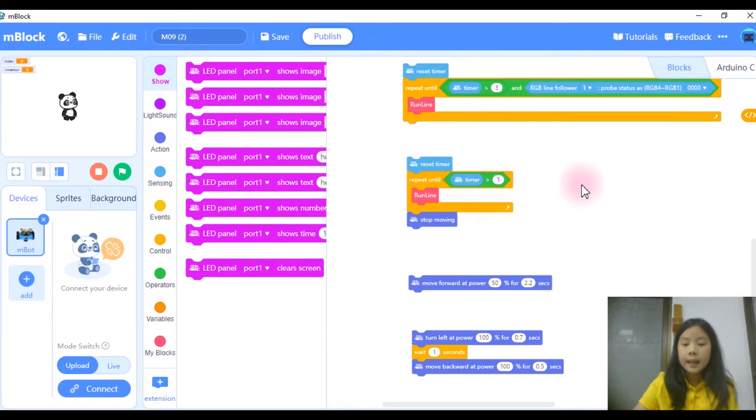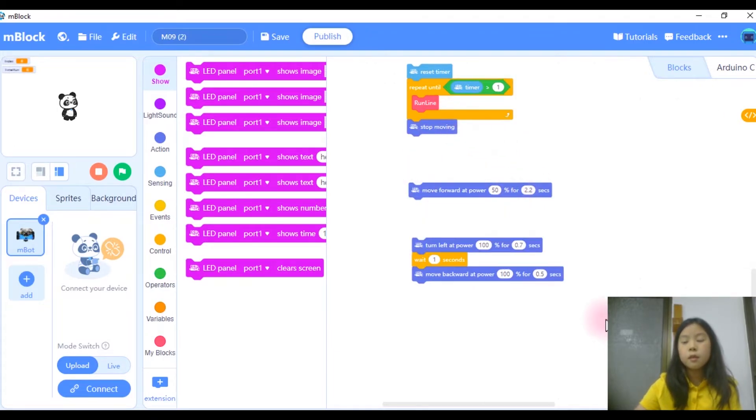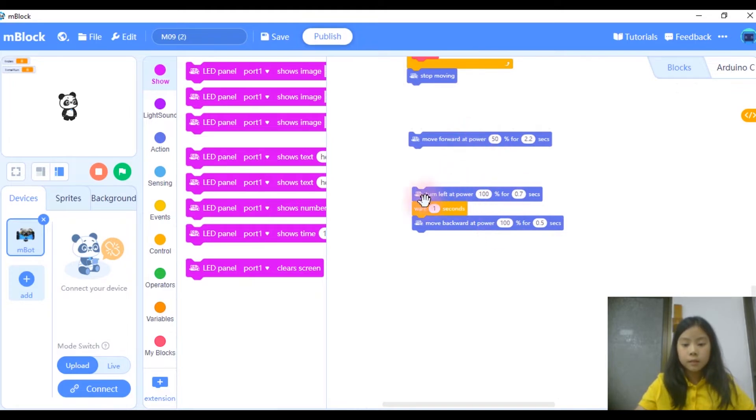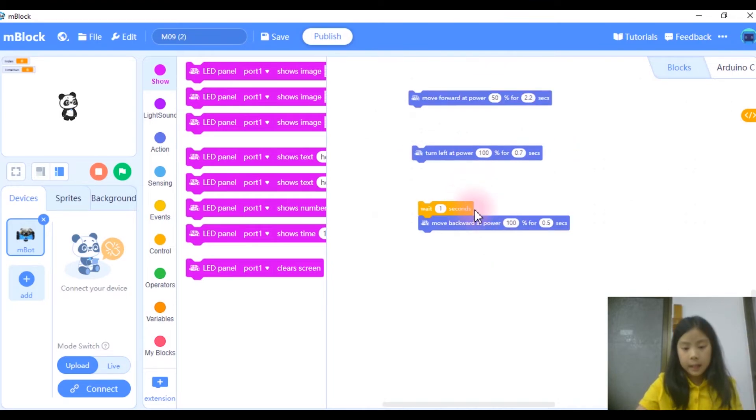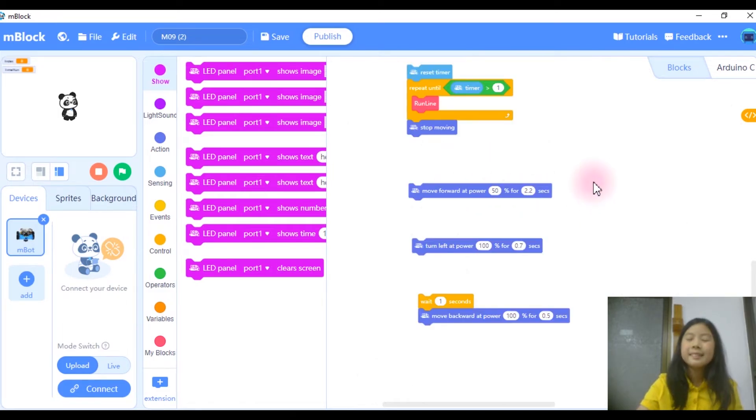Reset the timer again to get closer to the edge, then run line until timer is more than 1. Stop moving for a bit. Then move forward so the pole on the Mbot goes straight into the prop. Then turn left to swat the prop down and the ball rolls over to the manual stage. After that, wait one second and move backward so the Mbot doesn't stay touching the prop at the end.